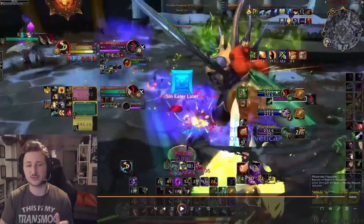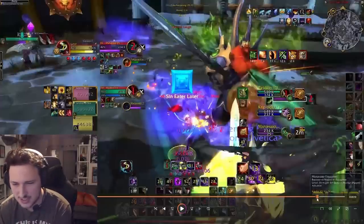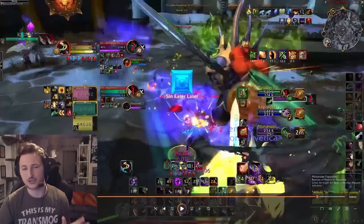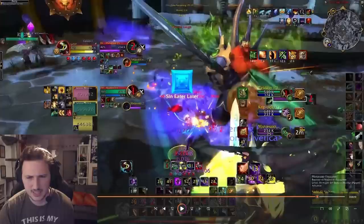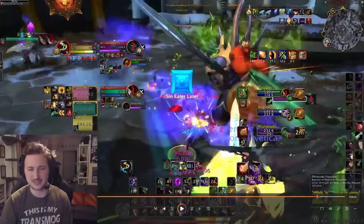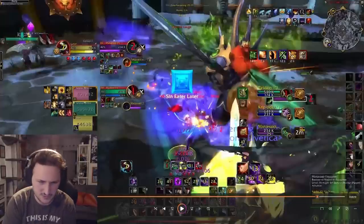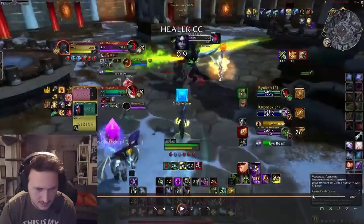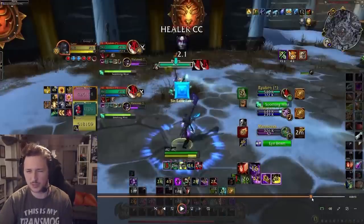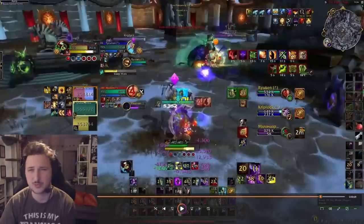Overall, definitely some good stuff this game and some bad stuff, but it's part of the learning process. Biggest takeaways from the first match: try to land more CC on the healer, do it in a way where we're landing more cross CC, and try to be a little bit more aggressive. Playing Smoke Bomb and Shadowy Duel opens up way more windows to close out the game — highly recommend that. Let's jump into game two.